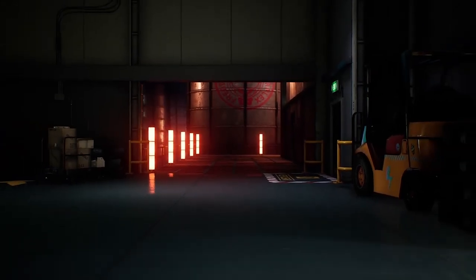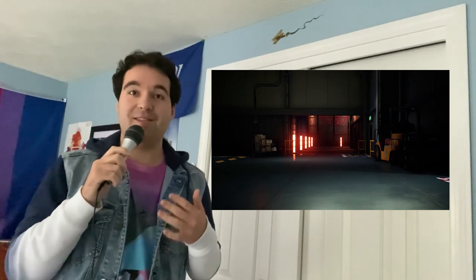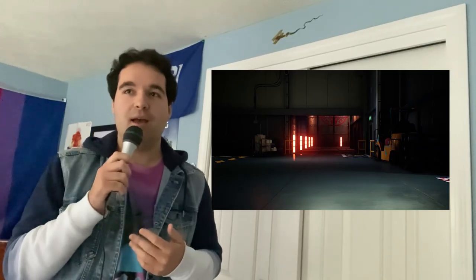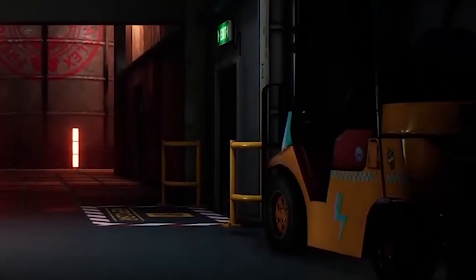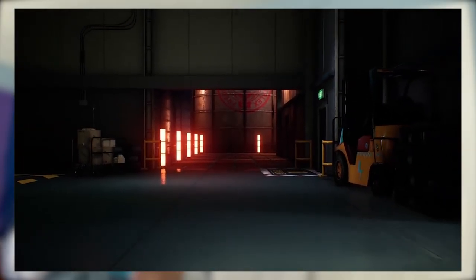There is so much to unpack in this trailer, so let's just jump right in. So already we're only like five seconds into the trailer and we're seeing a lot of really exciting stuff. It appears that this shot is taken in some sort of warehouse area, as you can see by all the striped caution things on the floor. There's a forklift, some boxes, and if you look in the back you can see what appears to be either a water tank or a gas tank. It's got one of the logos for Freddy Fazbear's Mega Pizzaplex on it.